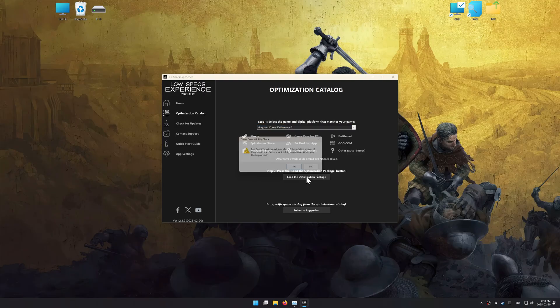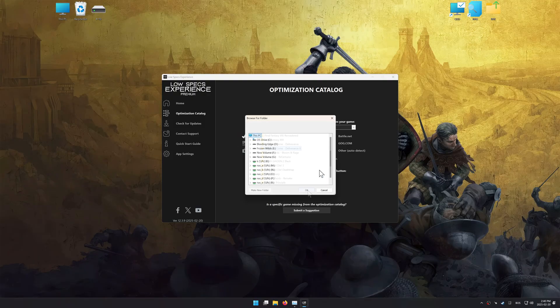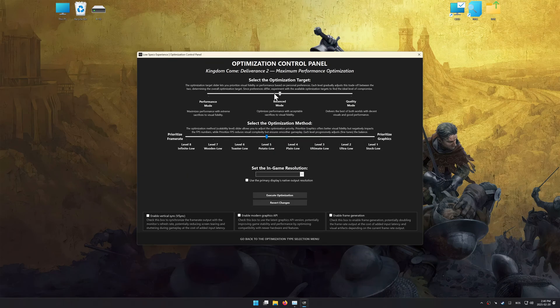Once done, press the load the optimization package. Low Specs Experience should automatically detect the game version installed on your system. If it does not, you will be asked to manually select the game installation directory. Now press OK, and the optimization control panel will load. Once it has loaded, select the desired optimization presets and the in-game resolution. It is best to experiment by testing them and see what works best for you and your system.